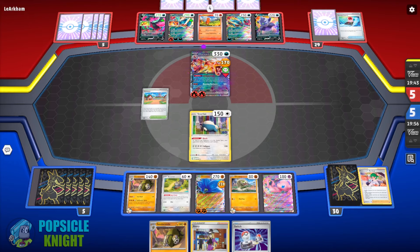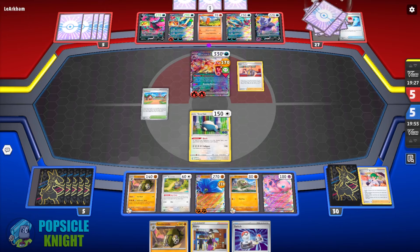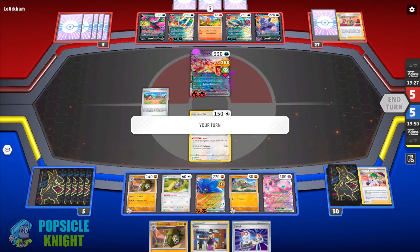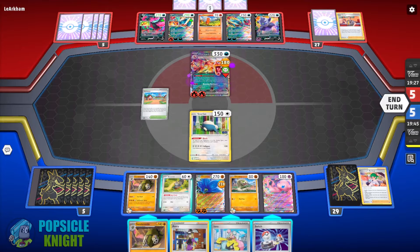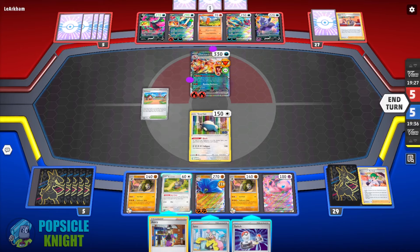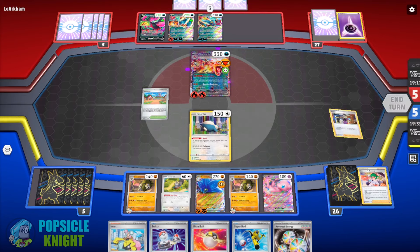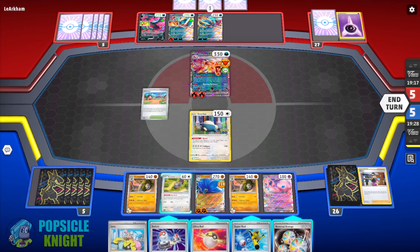Sandaconda also has an attack for three energies dealing 120 damage, which could be enough to knock out Charizard ex. They use Café Master to accelerate energies onto their Pokémon but that ends their turn. We can evolve into another Sandaconda and force our opponent to discard their benched Pokémon until they only have three left. That ultimately is our disruption for this build — trap and limit their board states and then Sandaconda shuffles back whatever other Pokémon they have in play.